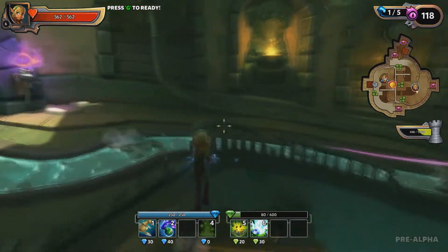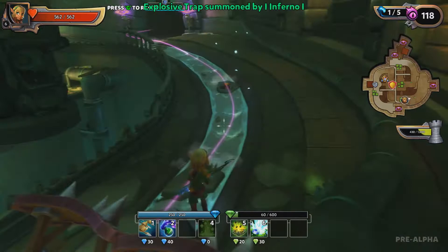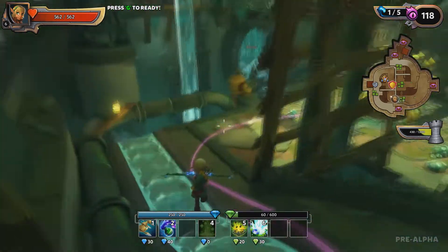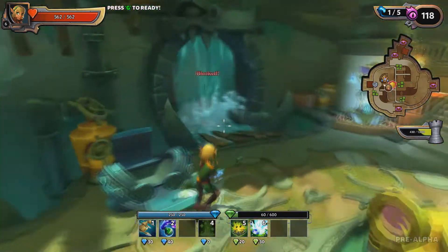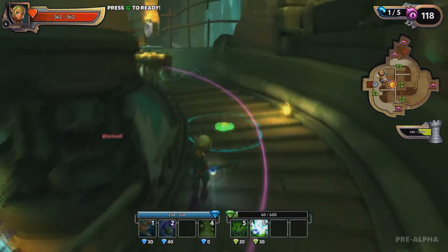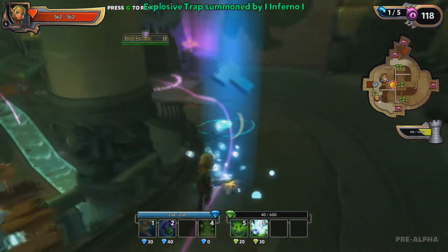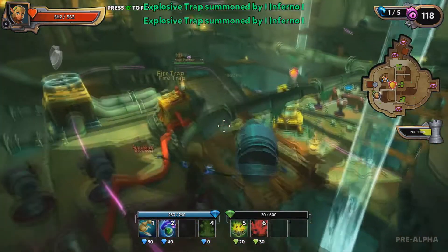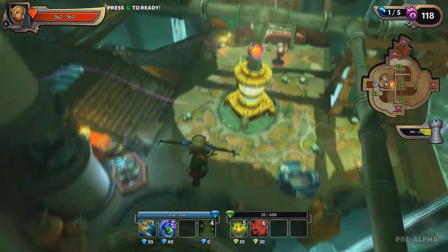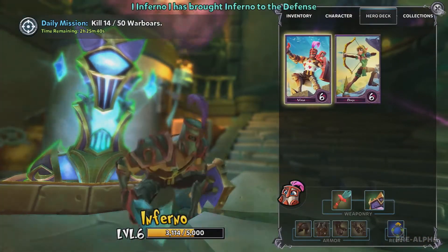Alright, on that side we'll get ourselves a trap right on this rock. Beautiful. Missing one side up here — we haven't put a trap yet, so let's do that. That's enough traps. The rest we'll spend on probably getting another cannon tower on all sides, and that should be all our points right there.